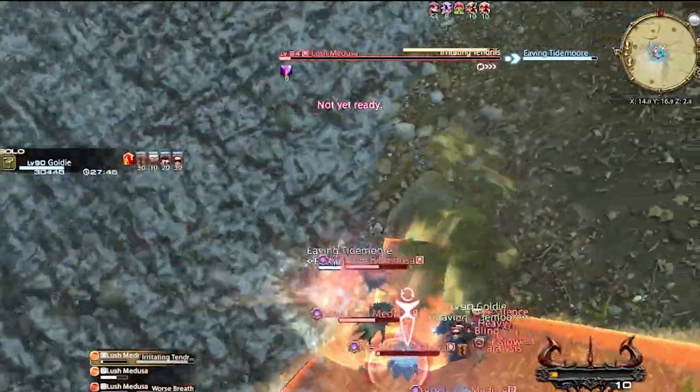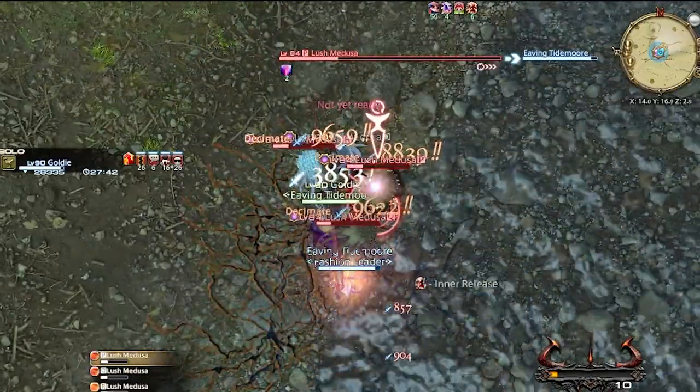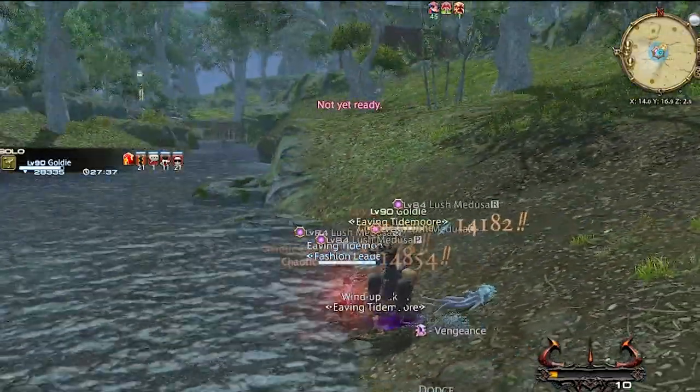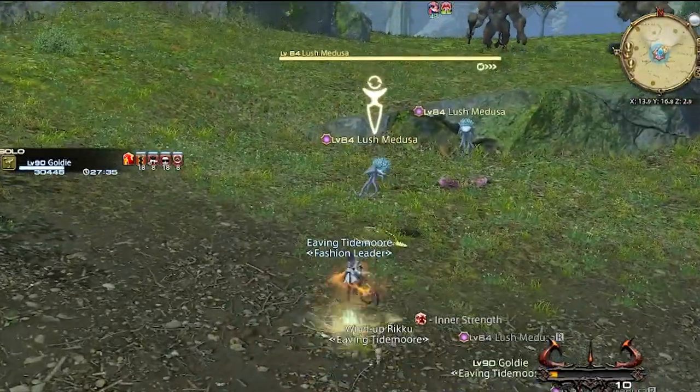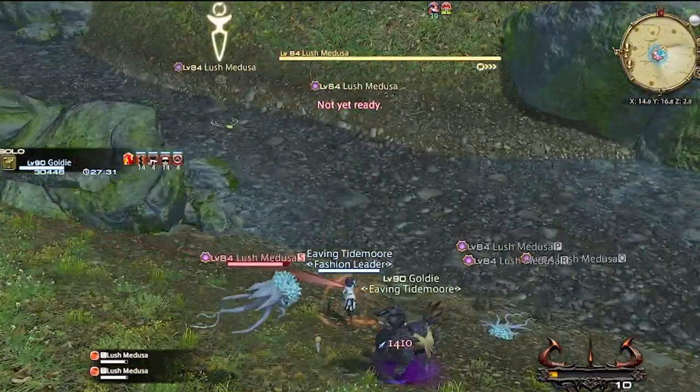If you don't care about leveling all jobs and just want to quickly farm fates, the last two zones will be your best bet because these fates won't sync you down. No level sync means no item sync, so even with my no-materia-melded item level 640 gear warrior, I'm mowing them down like they're nothing.